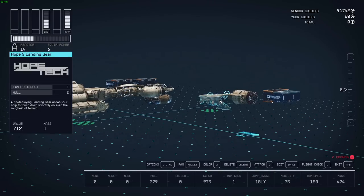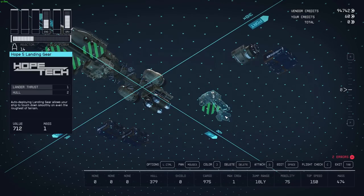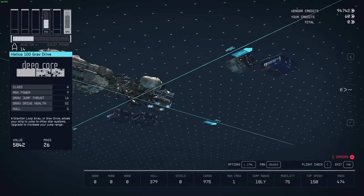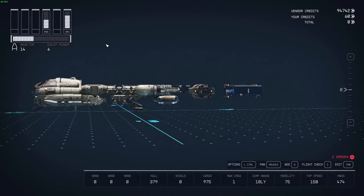For the rear landing gear I like to use the Hopetag 5 landing gear. For some reason you can only use this one rotated towards the back — you cannot rotate it the other way. Put this one here, and it gives a nice balanced silhouette.